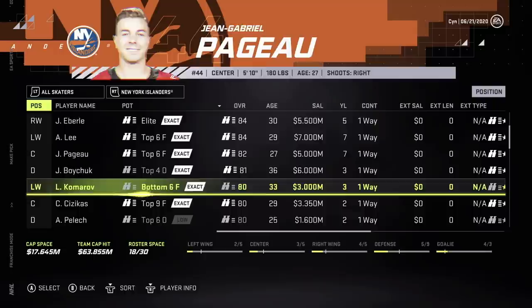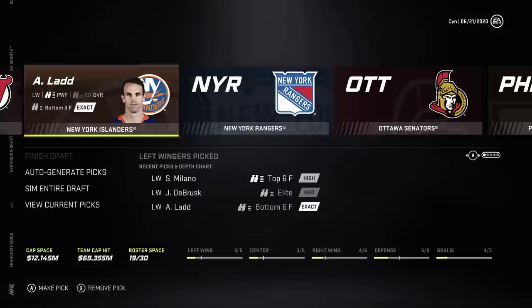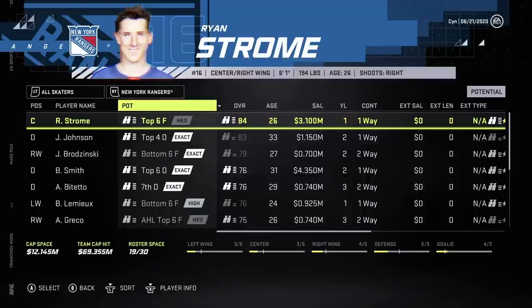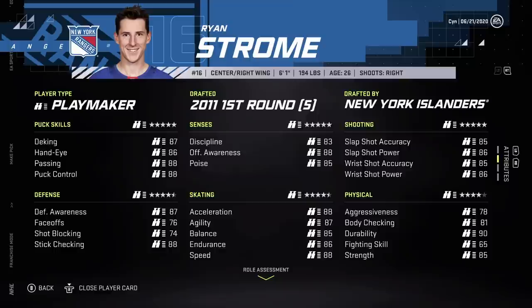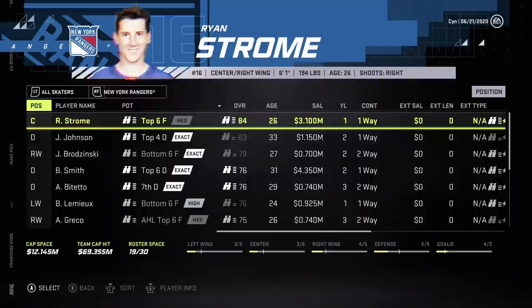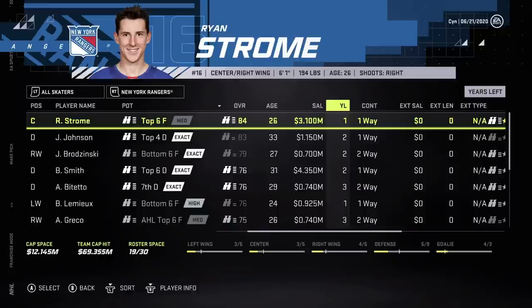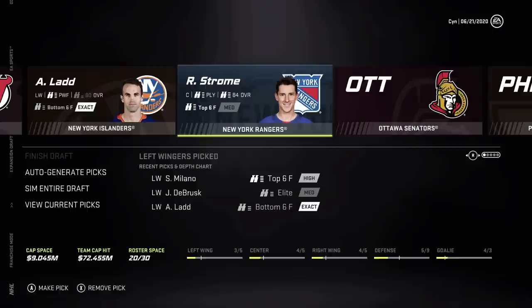Wow, they got their captain exposed — that's messed up. Maybe Komarov? That'd help the Isles. Ladd is even worse — yeah let's get Ladd, take that terrible contract. You're welcome, New York. Getting towards that cap floor now. They got Ryan Strome — that is tempting, that's a pretty solid center. Good offensive upside, not great on faceoffs. Anything to screw up D'Angelo. I'm gonna take Strome.